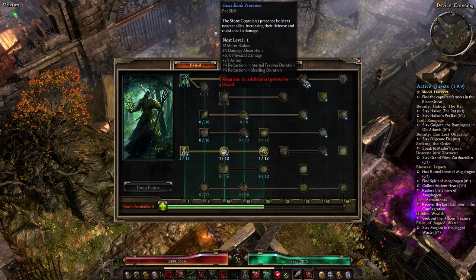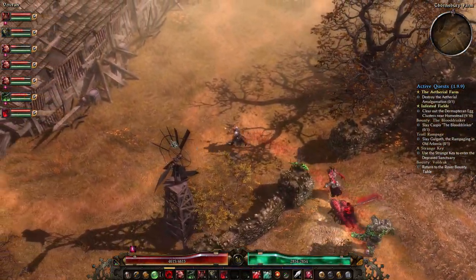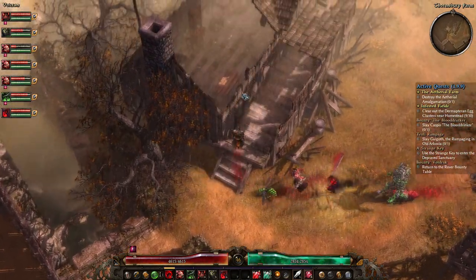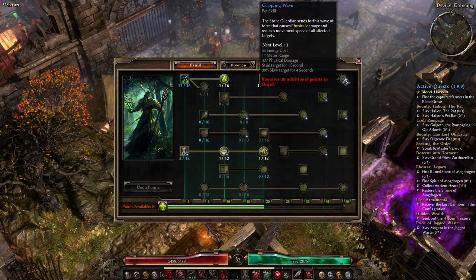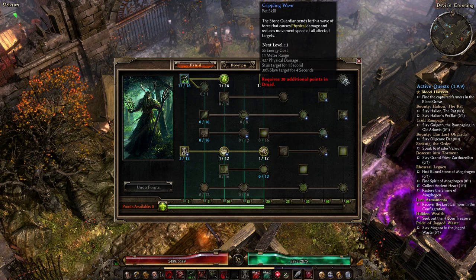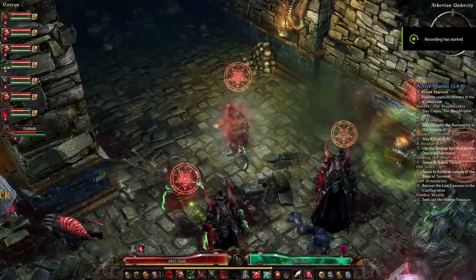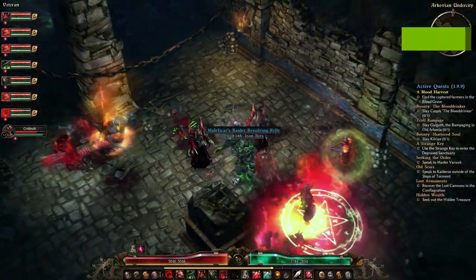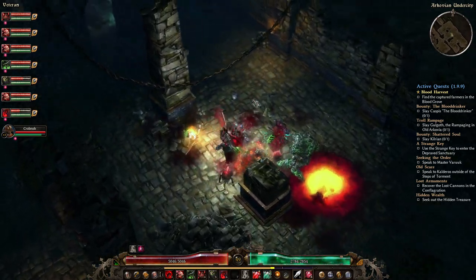The Guardian can be upgraded with the Guardian's Presence skill, which provides a passive buff to you and your other minions with 2% damage absorption, 20% physical damage, 2% armor, and a 7% reduction to internal trauma and bleeding durations. Finally, the Stone Guardian can get the Crippling Wave skill, which sends out a shockwave that deals physical damage and stuns and slows enemies. It's quite funny to watch the Stone Guardian wade fearlessly into a sea of enemies and begin to slam and crash them, setting them flying everywhere while Devourers tear the helpless enemies to shreds. He's honestly a very good minion and would make a fine addition to your undead army.